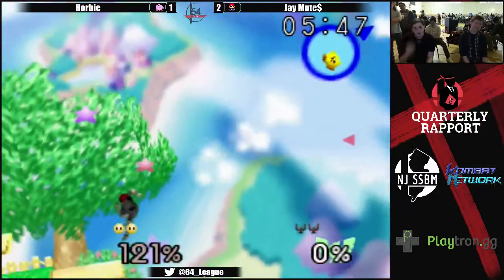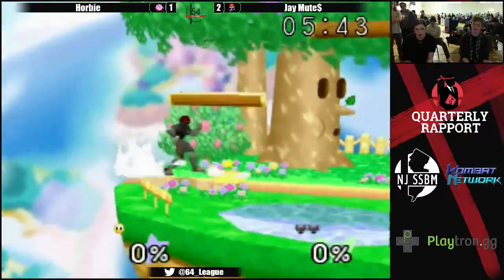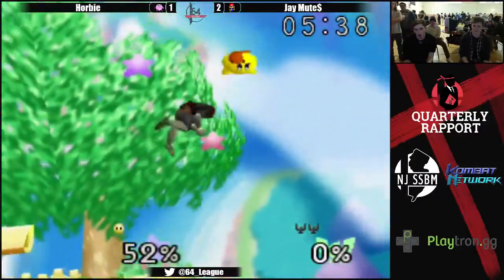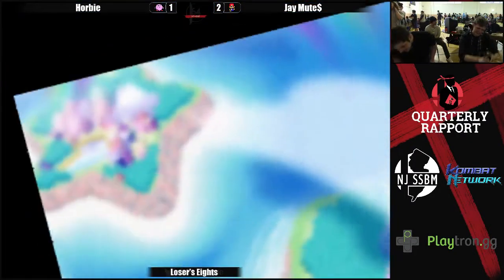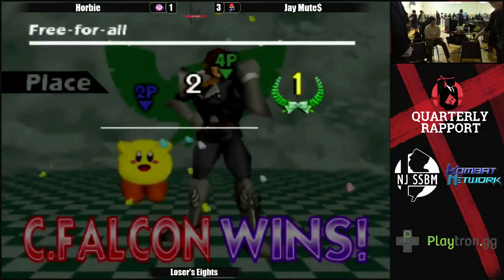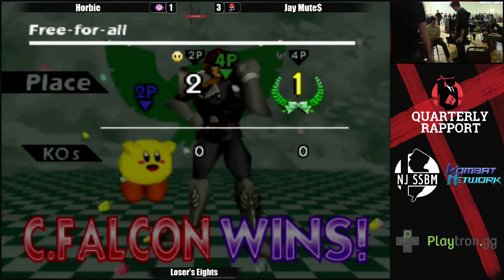And that'll do it. Is J-Mutes just always playing with his mouth wide open? Is he the guy who just shoves his tongue into his cheek? That'll do it — J-Mutes takes it 3-1 over Corby, knocking him out at 7th place. Pretty dominant showing. J-Mutes, J-Mutes, J-Mutes.